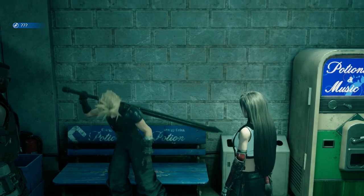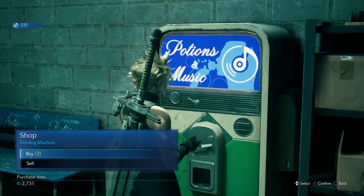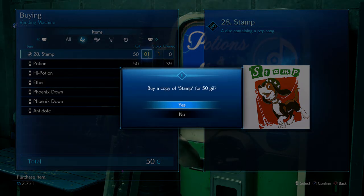The first tip is that these vendor machines actually have items that have been reduced in cost — a very limited stock, as you can see on screen now. I would personally pick all of these up, as Gil is very rare in the beginning, so saving money anywhere is a bonus.